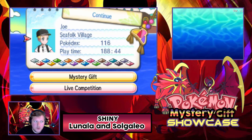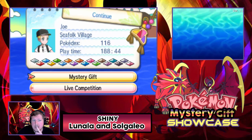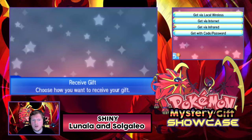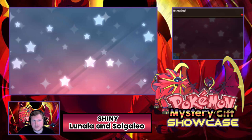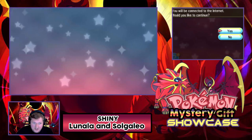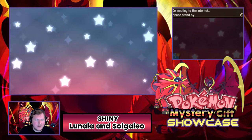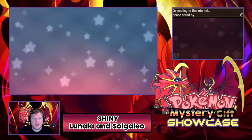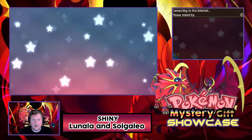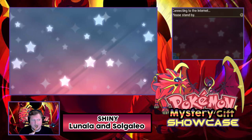It sort of reminds me of the old school Year of the Mythical Pokemon, or Year of the Legendaries. In order to get this, we need to go to Mystery Gift and get via code or password. I got a warning saying I can only pick up five more codes before I have to start deleting Wonder Codes. I'm glad this is sort of the last code of this generation, because I'm running out of space on my 3DS for codes.